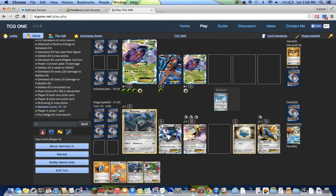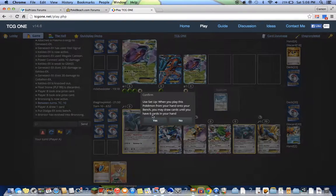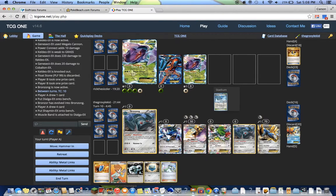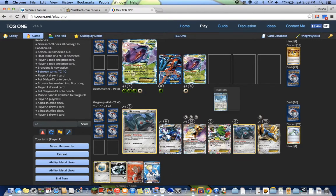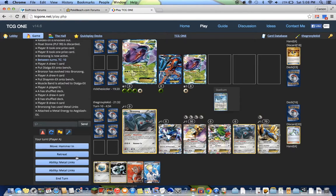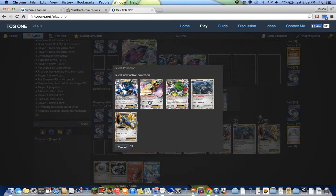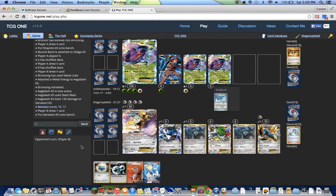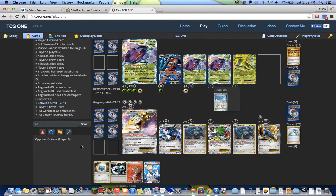Okay — Aegislash, Bronzong, Shaman again, the return of the Shaman. I'm going to drop the band. Now I can N. Metal Links once — I only have one. Retreat and Slash Blast for 120, which means Aegislash is two-shotting stuff, which is good.